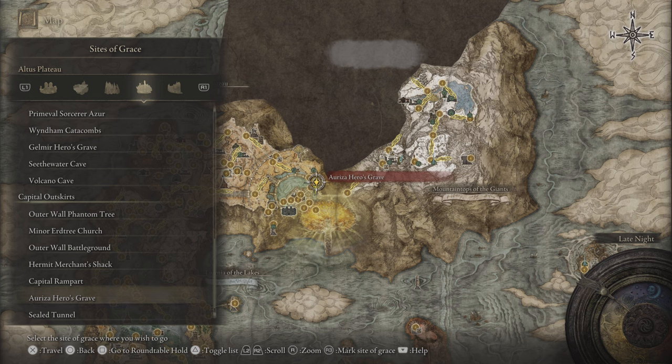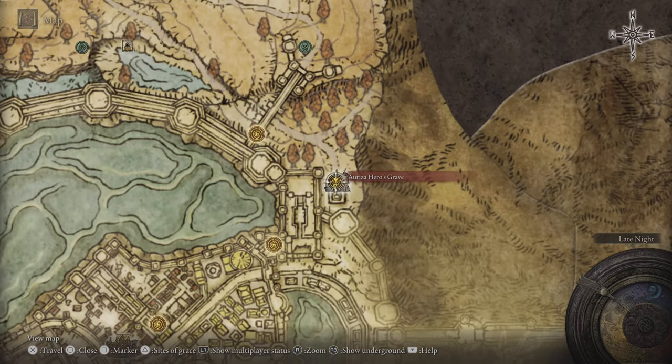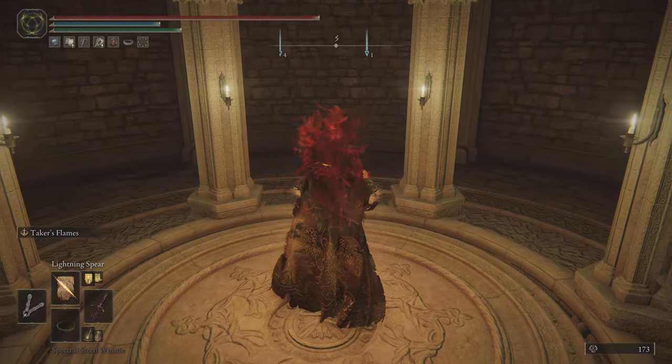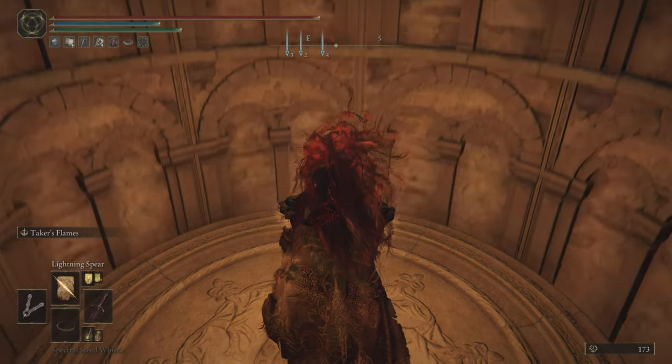Hello everyone, welcome back to another video. Today I'll be showing you guys a guide and walkthrough of how to get the Tree Sentinel gear set — it's a really nice gear set to have in the collection. We'll be starting from the Altus Plateau region, the Capital Outskirts, from the Auriza Hero's Grave site of grace. I'll have a video in the end screen showing you how to get to that site of grace, so stick with me and follow along.